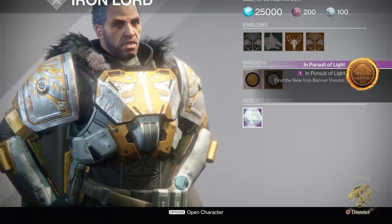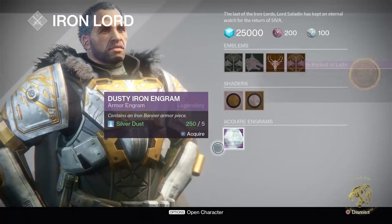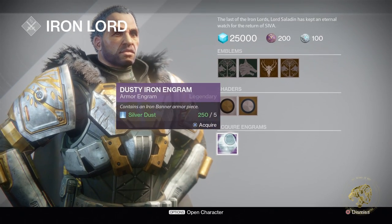So it is a new quest — called it. Find the new Iron Banner vendor. Also, a Dusty Iron Engram. Keep in mind, this is for Silver Dust. Iron Engrams can be used, if I'm not mistaken, to acquire old items from years one and two.